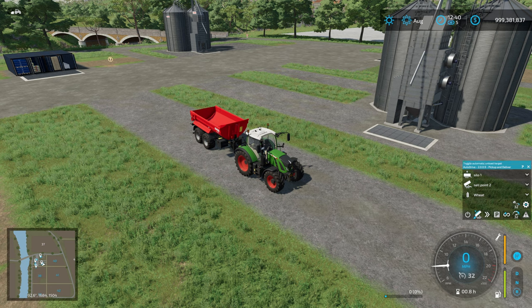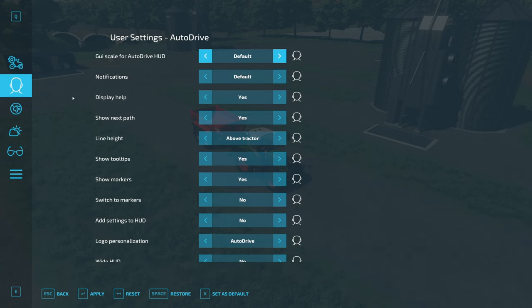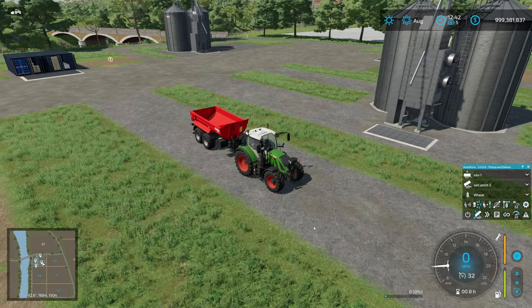The first thing we want to do is enable that, so we're going to go into our settings. You need to have folders enabled as well, because what this will do is let you cycle through the points in a folder. You need to go into the user settings and add settings to HUD — select yes. You can do it through the settings menu but it's easier to do it that way.